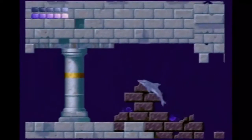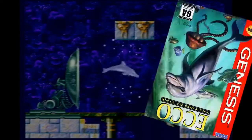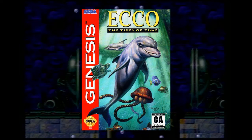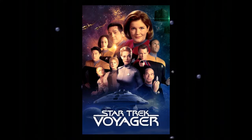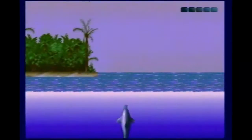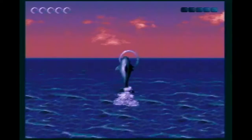Echo the Dolphin is the game where you play as a dolphin trying to save his family who were abducted by aliens, with the help of a little time travel. There was also a sequel involving aliens, time travel, and alternate realities — it's like watching Star Trek Voyager, only with dolphins. This game is especially special because it was both my introduction to the Echo franchise and my first video game, probably the reason I love sci-fi and dolphins so much. I do have a bias, but that doesn't mean I can't give this game a fair review. Continuing from my review of the first Echo game, let's dive right in and see what Echo the Dolphin 2: The Tides of Time has to offer.